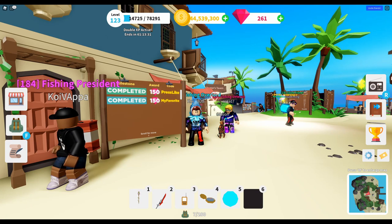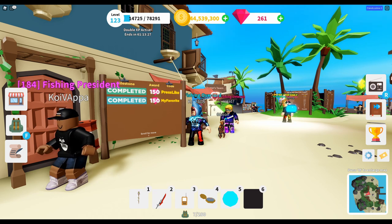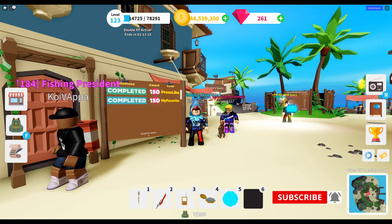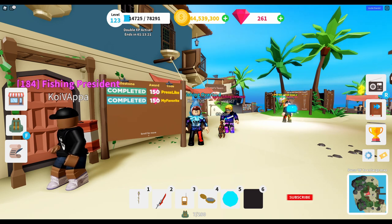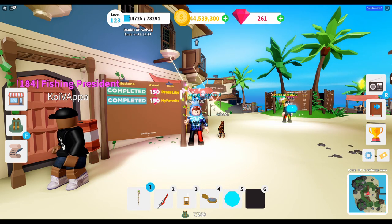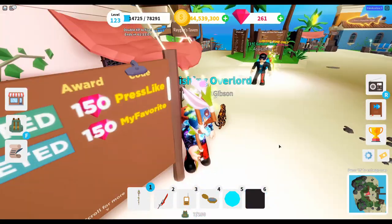Hi everyone, today I'm playing Fishing Simulator and doing it with my dad. So let's get into it. We're going to talk about the latest update released in Fishing Simulator today. That update includes one brand new mythical rod and three brand new boats. You can see the rod - Koi's got it in his hand, it is the Blossom Rod.